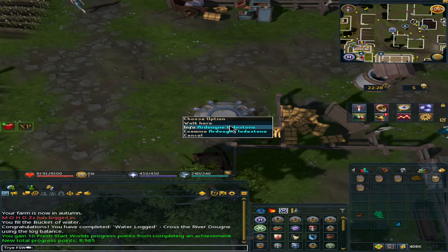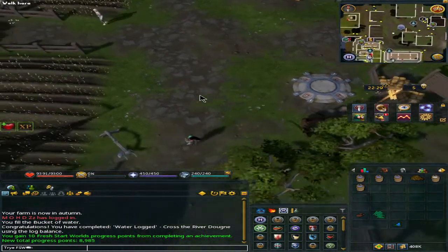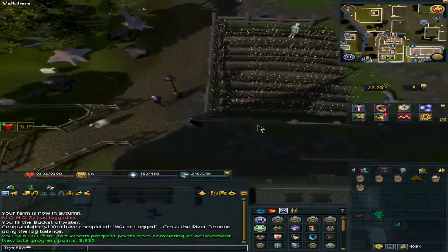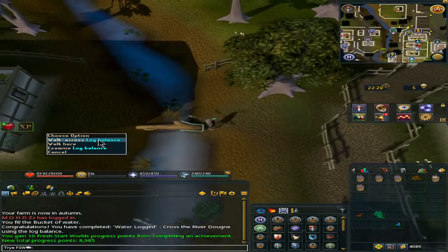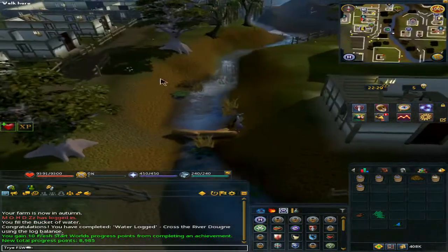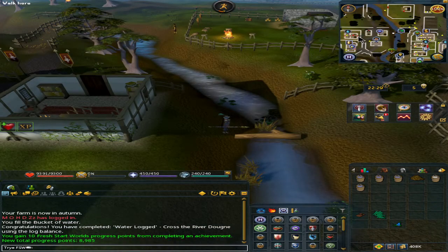It will also help to have access to the Arduin lodestone along with 33 agility. Although it's not required, it just saves you a little bit of running, as we'll be going west of the lodestone. If you do have 33 agility, you have access to this log balance. If not, you'll just need to run all the way around.